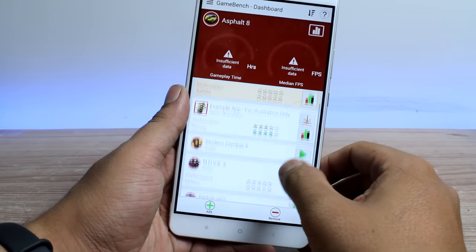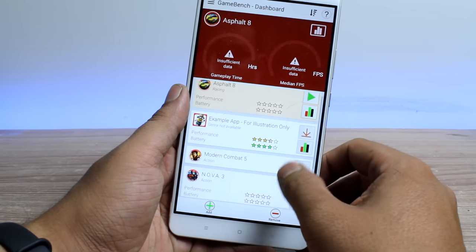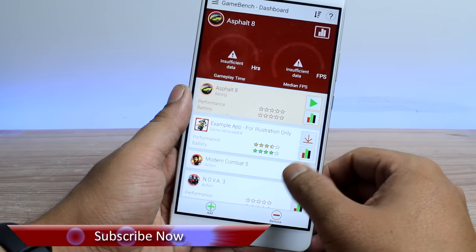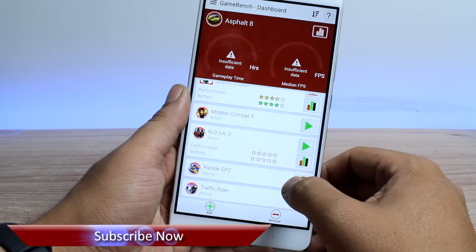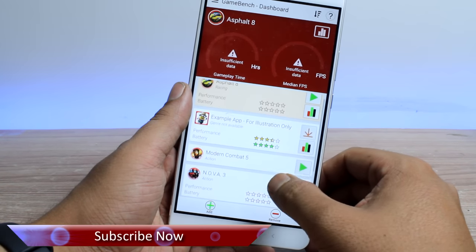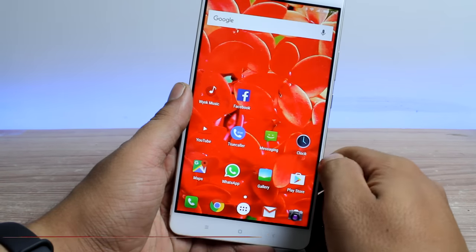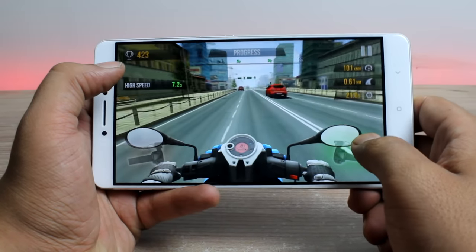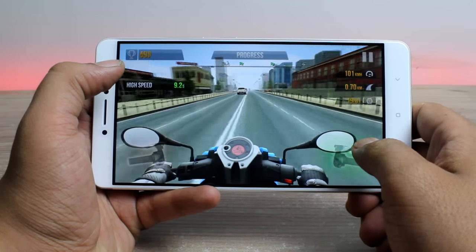This time we will be checking the real FPS of the games that we play on this device so that you have a clear idea about the gameplay and overall performance. We will not be hiding anything at all. We will be starting with a new game this time which is City Ride — an endless running game with some nice graphics.